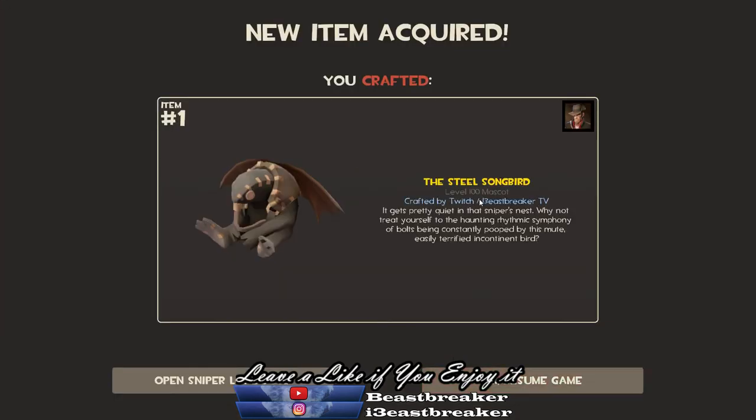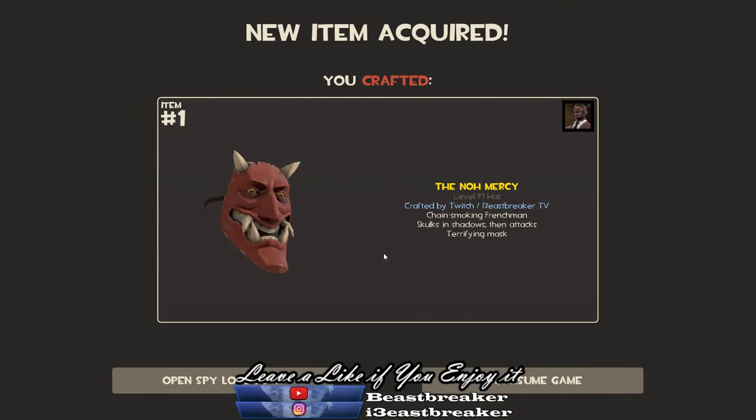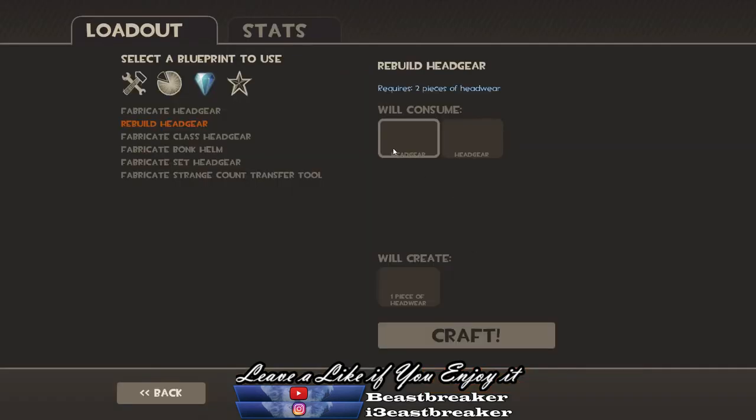This is good — the Steel Monkbird, level 100. Nice! No Mercy — oh, I think it was worth because it's like 3.44 ref or something.